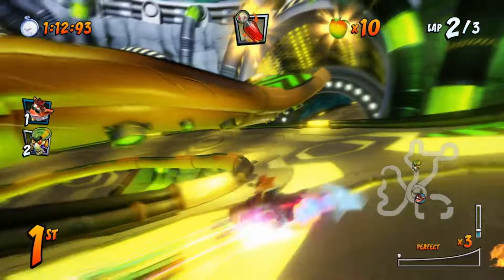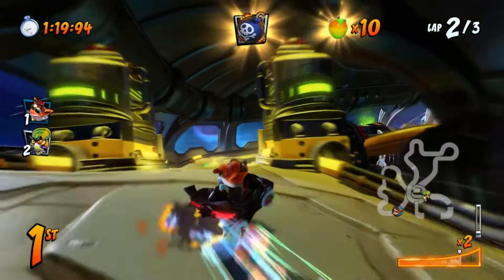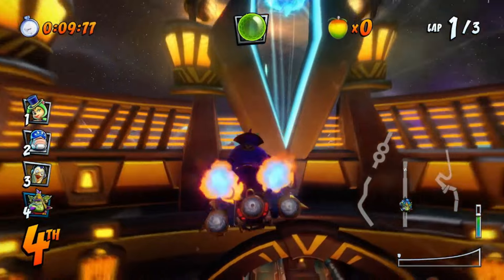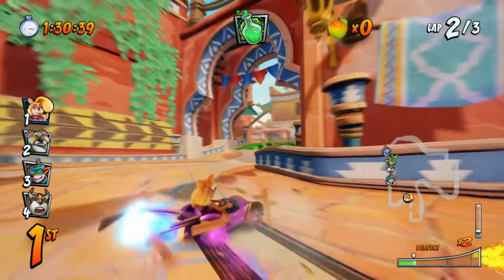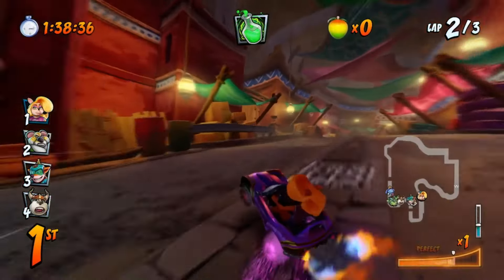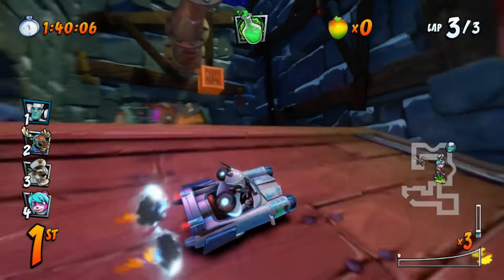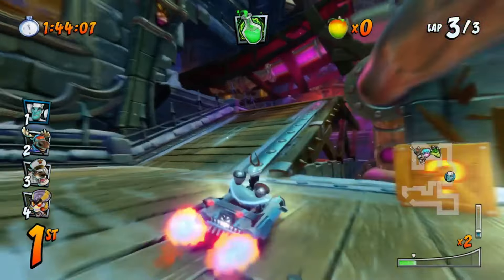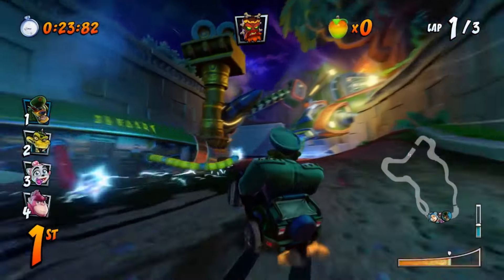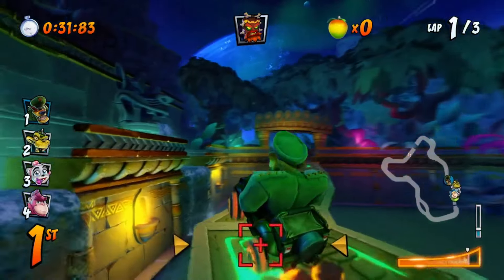They could've simply included the original CTR Adventure Mode and tracks and called it a day — they had no incentive to go any further. But they took it further anyway, and included not only every track and battle arena from Crash Nitro Kart, but also introduced 8 brand new bonus tracks. By including these tracks, they basically doubled the amount of content in this game. Seeing the return of Nitro Kart tracks was awesome, and not just because it meant more content — it was great to race on them with superior driving controls, because Nitro Kart was a bit wonky. Nitro-Fueled has the best driving controls of all the Crash Racing games, and they reworked the tracks since Nitro-Fueled doesn't have anti-gravity, but sacrificing that was worth the payoff.